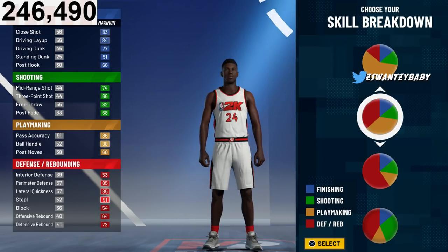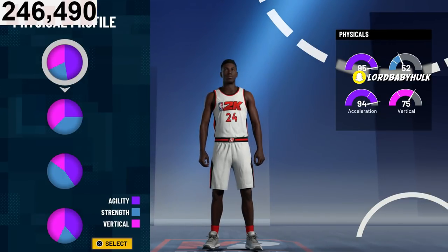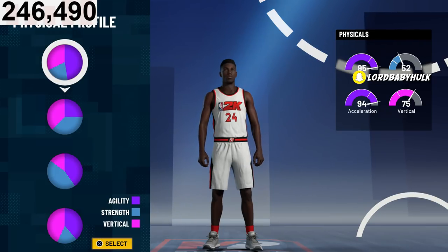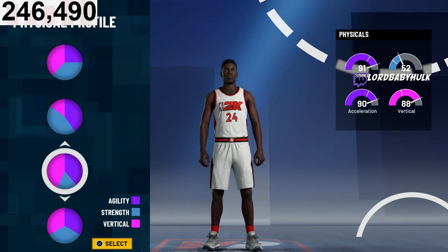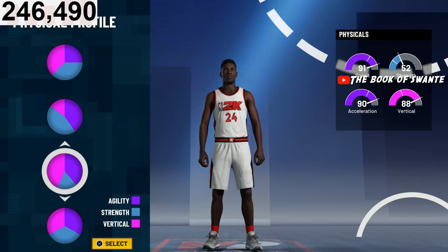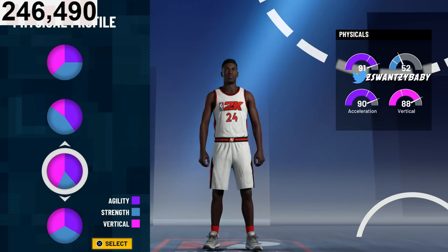We're gonna go with this pie chart right here. You're not gonna go with the top one because it'll be plus nine or plus eight. You're gonna go with the bottom one — plus nine — so you'll have 99 speed, 99 acceleration. If it's plus nine you know the plus four attributes, and then the gym rat.